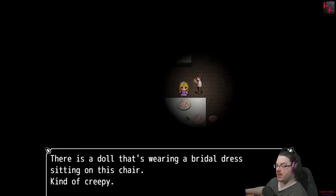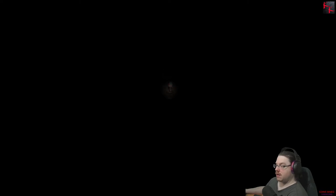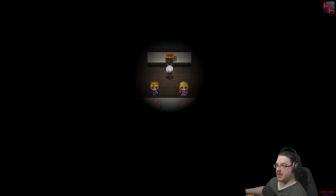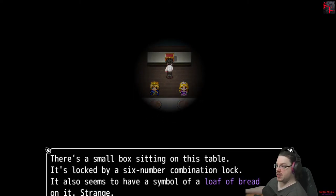There's a doll wearing a bridal dress, sitting in this chair — kind of creepy. There's a doll wearing a prince outfit — kind of creepy. There's a small chest with a six-number combination. It also seems to have a symbol of a loaf of bread on it.